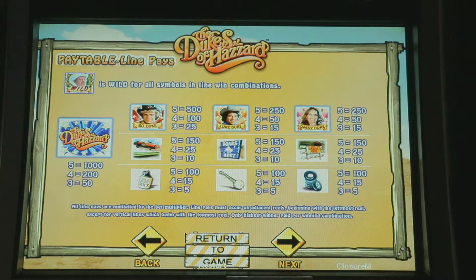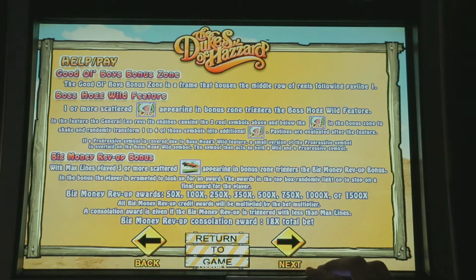There are your pay lines. If you can tell, they remade Dukes of Hazards into the Spinning Streak Progressive series, and they actually used the same symbols in this game on that game, which is interesting.